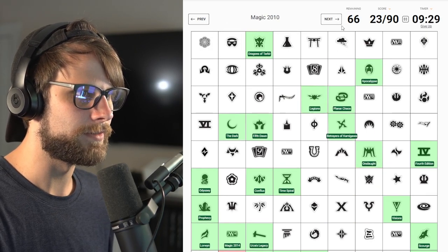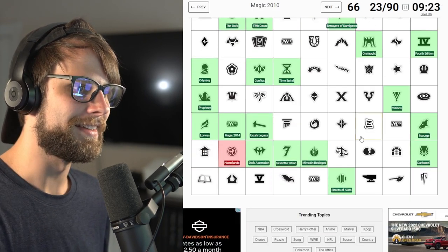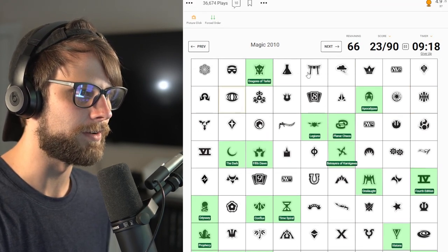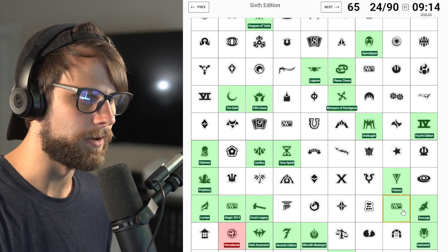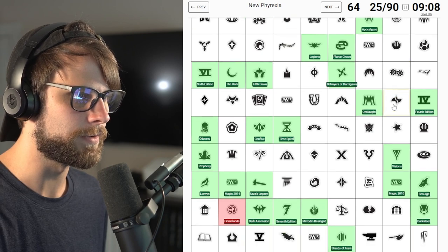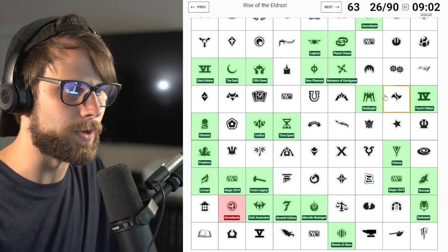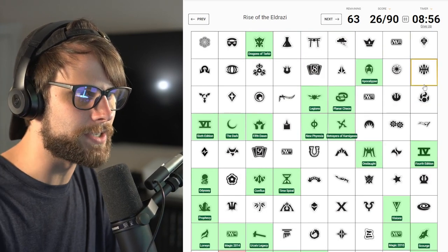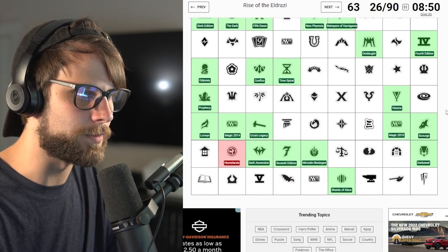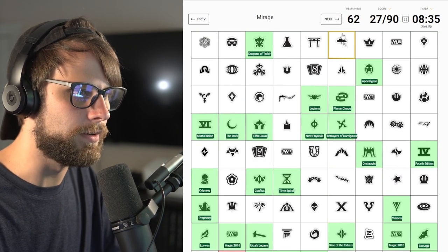Legions - nailed it. 2010, I don't know why they put that - it's just M10. Where is M10? Maybe this is why, because they know people can't find things because we're dumb. There it is. Sixth Edition - boom, nailed it. New Phyrexia - one of my favorite sets, it's just such a sick set. What's your favorite set and why? That's a good question of the day. We've got 20 - we need to speed this up. Rise of Eldrazi - there it is. Oh my gosh, that was annoying.